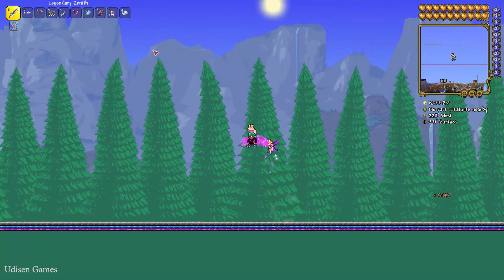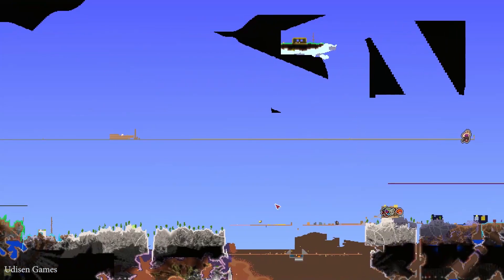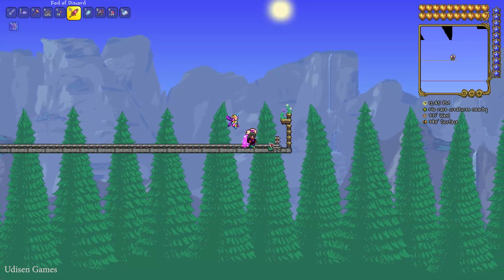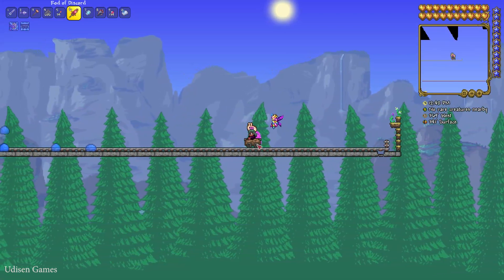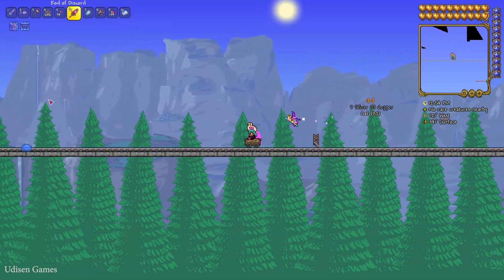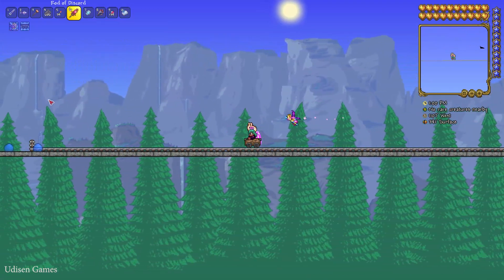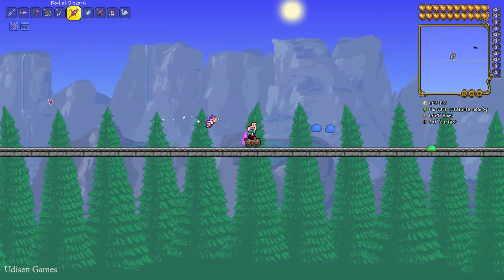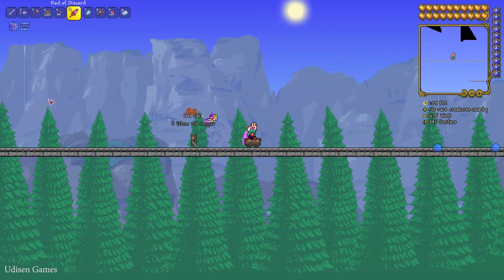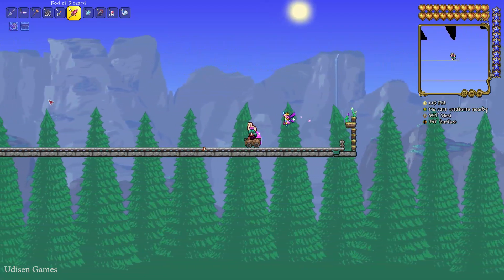I don't fully understand why, but it works much better at greater height. I already built another farm — the first one we built today, and a second one from a previous video — and you can see it is much more efficient at greater height. My guess is that slimes can only spawn on the platform and not on the surface below, because the surface is far away from the farm, so they spawn only on our platform.